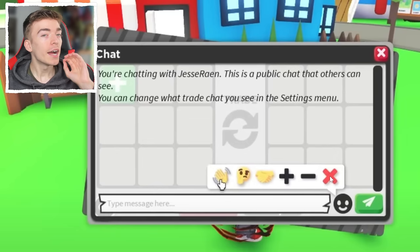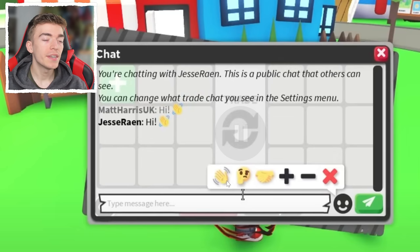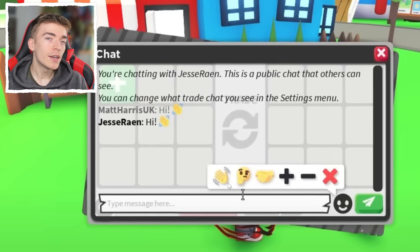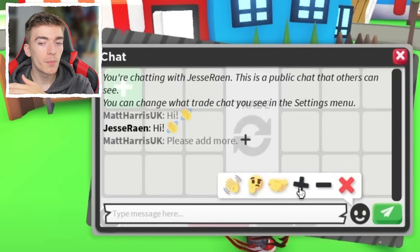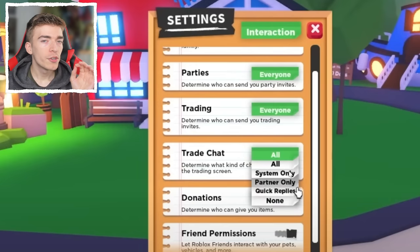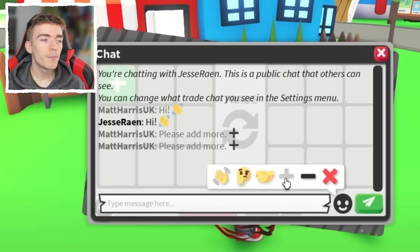For example, when you click the waving one, it will say hi and show you a waving emoji. The idea behind this is for people who can't be bothered to type things out, and it speeds up the process. Because so many players just instantly decline, being able to press the plus button and have it message from your account saying 'please add more' is really useful. You can click these as many times as you'd like, and you can go into your settings and change it if you don't like how it looks.